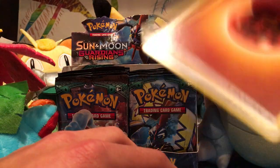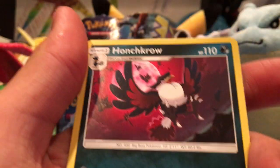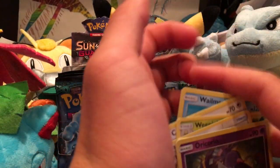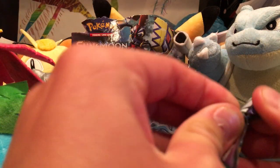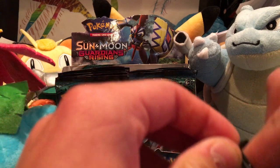The energy is a Psychic Energy — JK, it's Fighting. I was hoping I'd predict it and be cool. Trubbish, Whalmer, Tapu, Phantump, Castform, Weakness Belt, Aqua Patch, Enhanced Hammer, Oricorio Reverse — that's another rare. So we got two rare reverses. I need to speed up because I've opened three packs in four minutes, which is going to make this video take forever. I already had a 20-minute video and had to download to a computer so I had space to upload — you know, the struggle.